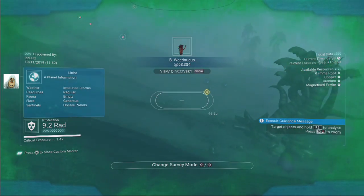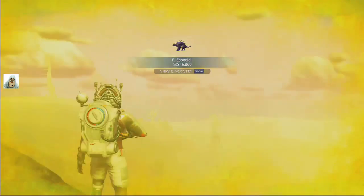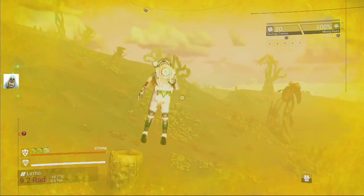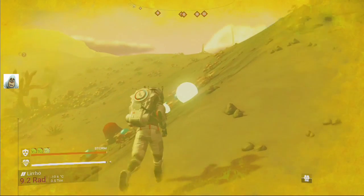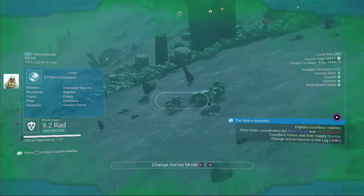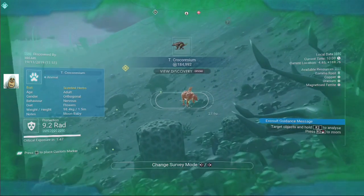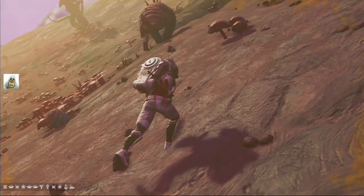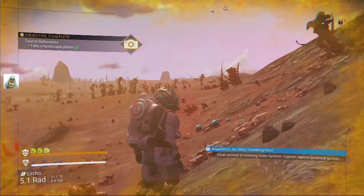We know it's trouble now. We got to take a photograph. I've lost them — hey, we're here. These are gravitinos. I don't want to draw any more attention. I've lost those sentinels. We do need a landscape photograph so we're just going to do that. Tourist reflection successful — so it's an actual landscape photograph. That's what we were after.